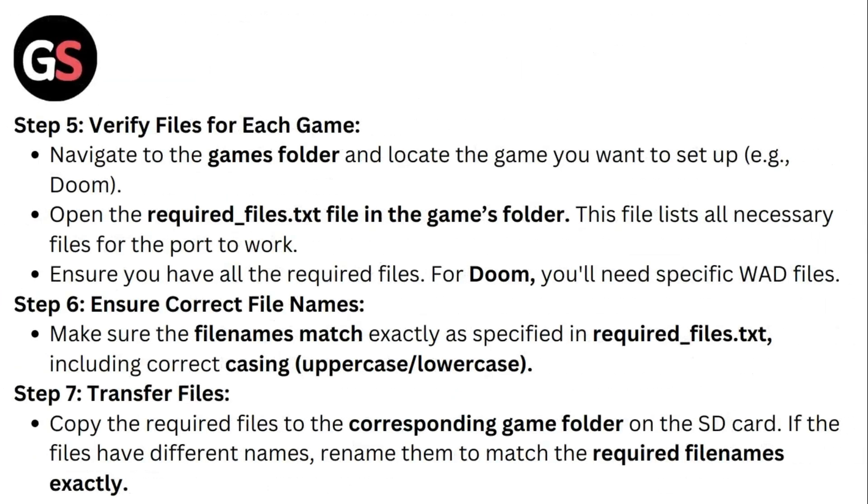Step 5: Verify Files for Each Game. Navigate to the Games folder and locate the game you want to set up. Open the required files .txt file in the game's folder — this file lists all necessary files for the port to work. Ensure you have all required files. For Doom, you will need specific WAD files. Step 6: Ensure Correct File Names. Make sure the file names match exactly as specified in the required files .txt, including correct casing — uppercase or lowercase.